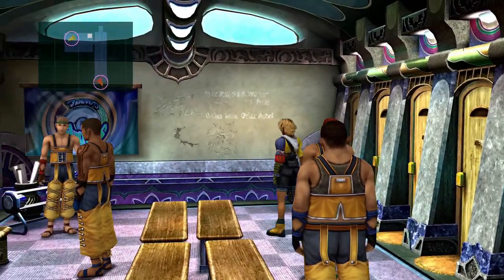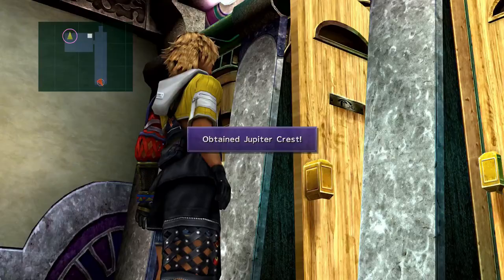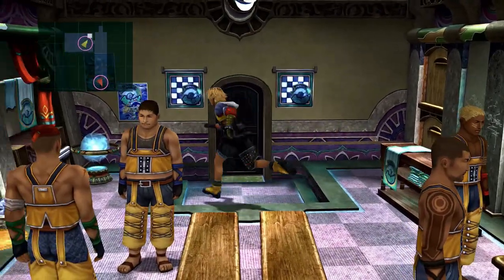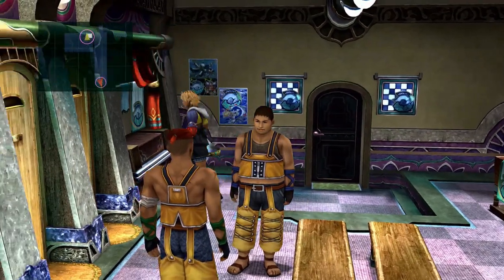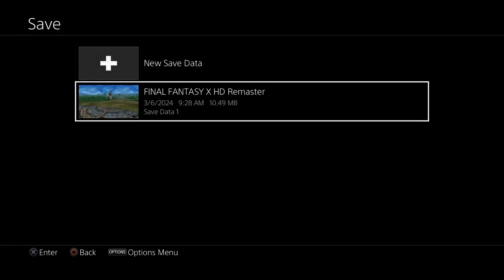After the Blitzball stuff is done, there is a thing known as a Jupiter Crest — you may want to pick that up if you want to add it to your inventory. We've got all of our guys that we need, and I'm pretty sure it's going to be that time to do some Blitzball, so let's go and do it.